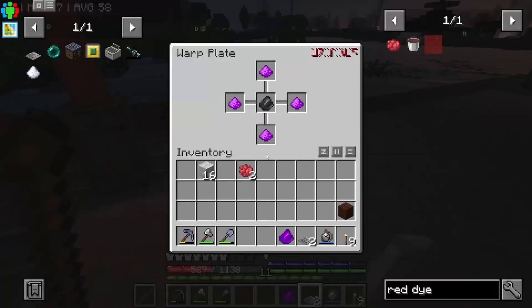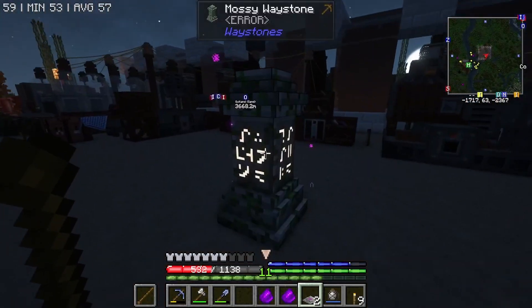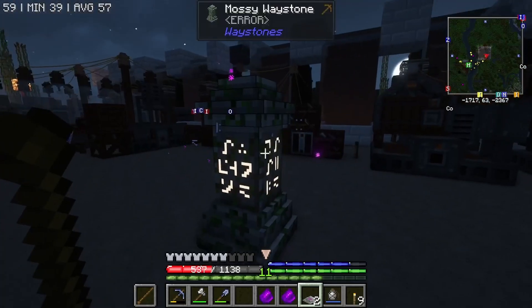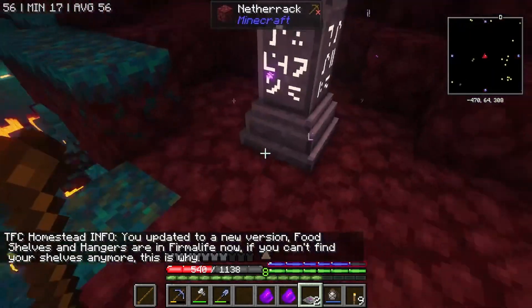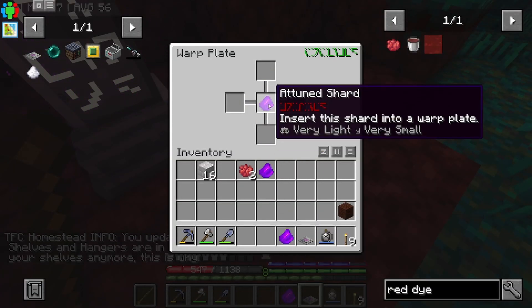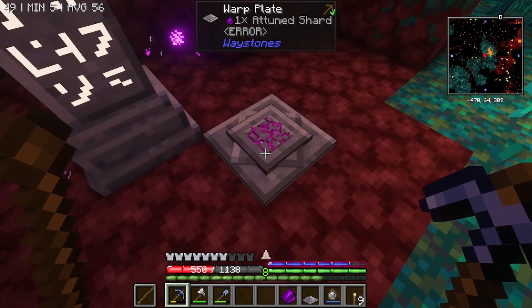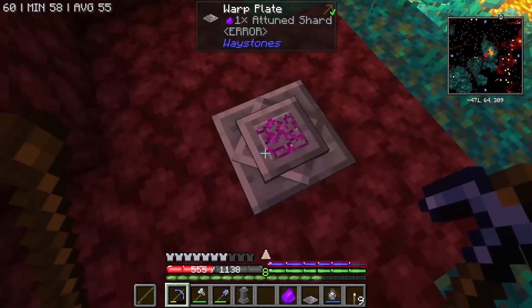I'm going to stick two down here, and then when that one attunes we can nab that out of there. When that one attunes we nab that one out of there. I'm actually going to swap the one out in the nether. I don't think these will take experience — they shouldn't. This way we can stop using experience basically. That just went red, what does that mean? Okay, let's take the waystone with us.